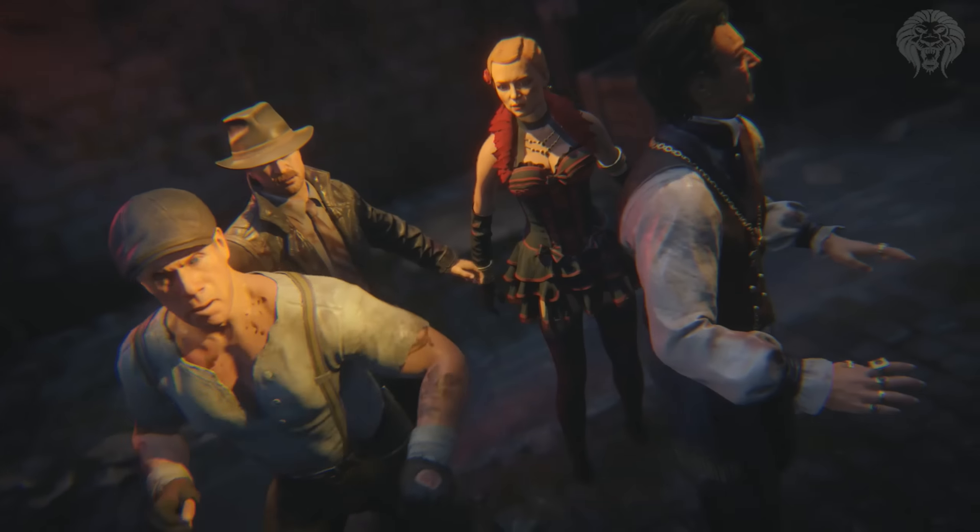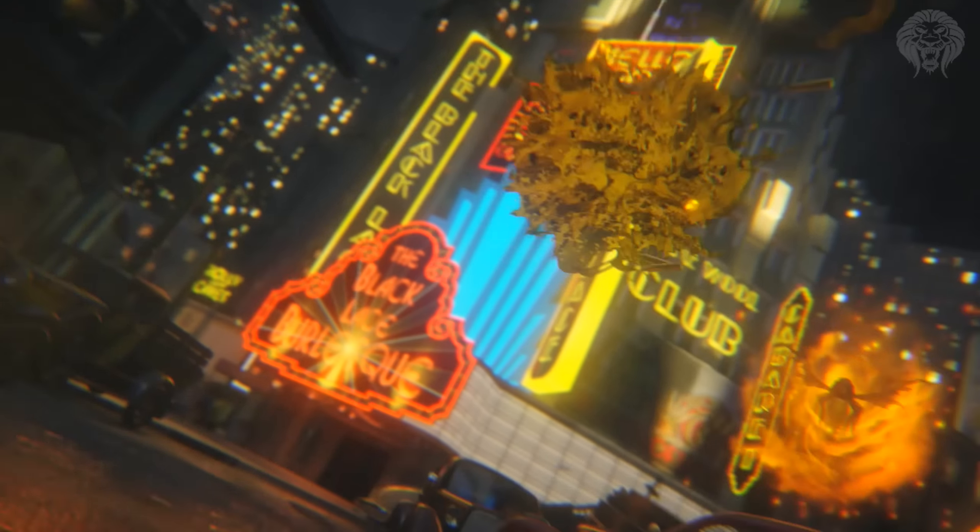First off, let's take a look at the best edition you can get — the most expensive one, the Juggernaut Edition. This is a very interesting package and the main aspect of it is you get a Juggernaut fridge. This is of course themed like the Juggernog Perk-a-Cola machine from Call of Duty Zombies — it's very iconic. It's a mini fridge that can store 12 cans of any drink.